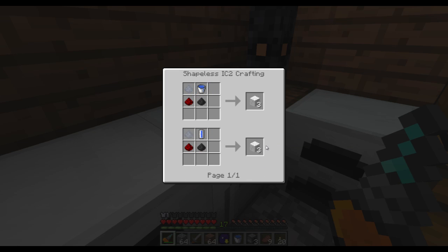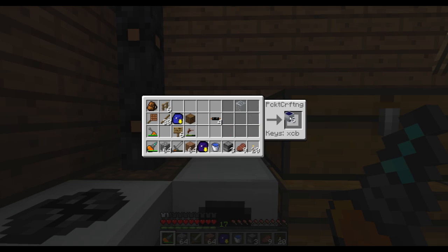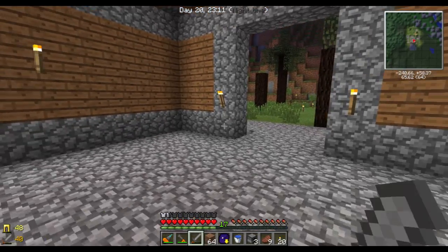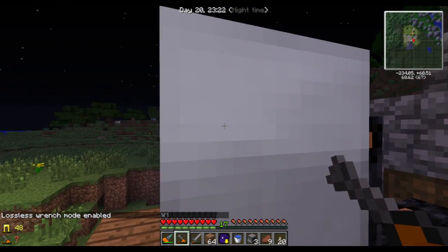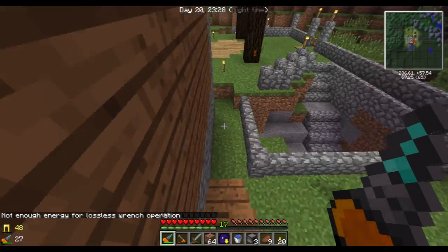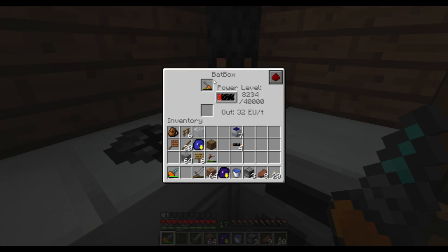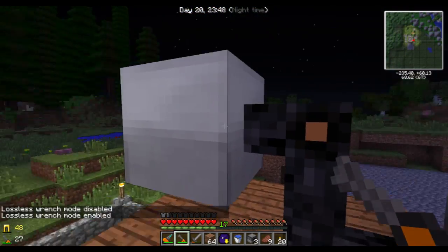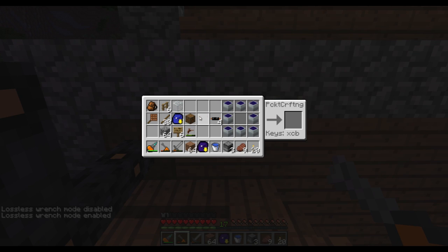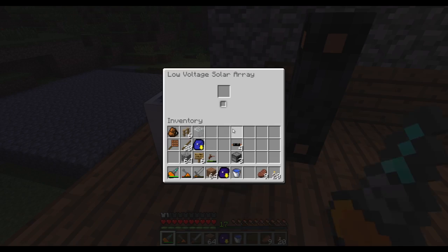There's a lot of recipes you can make in the Macerator actually. Clay dust? I don't even know what uses clay dust. Oh, construction foam of course — which is kind of cool, but I don't really use it. So that's six more solar panels. And let's use this one to remove these. Removing machines with this uses up a lot of energy. Still lossless. And now using my eight solar panels, I can make a low voltage solar array.